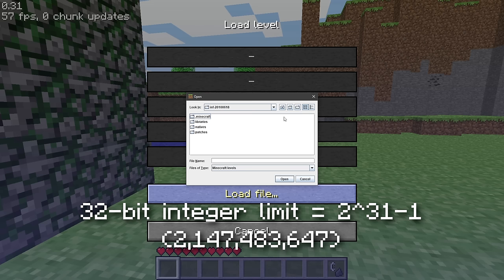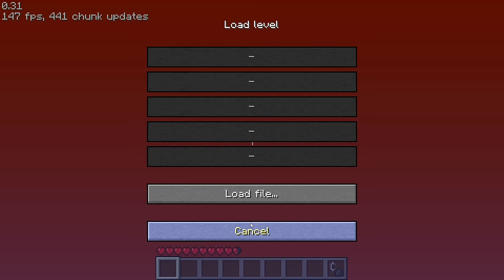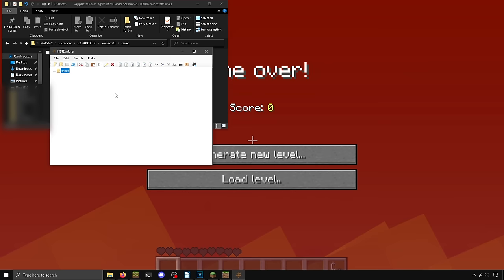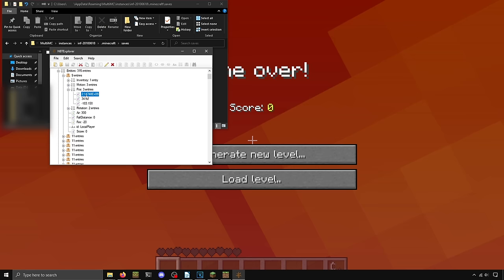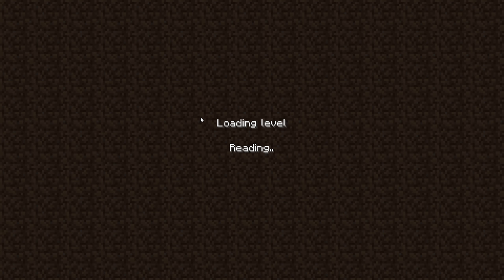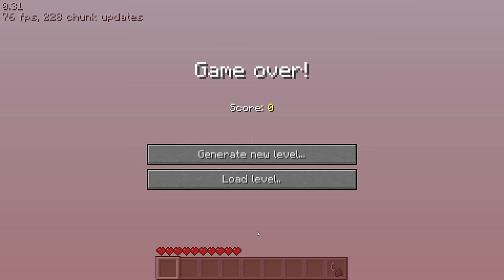I tried to teleport to a few thousand blocks before the 32-bit integer limit — which is 2 to the 31 minus 1 — and was met with nothing stopping me from trying again, so I came up with a theory. My thought was that because I was so far out, I fell through the terrain straight into lava. So I changed my position to be a thousand blocks above the ground, because then I knew I wouldn't immediately die.